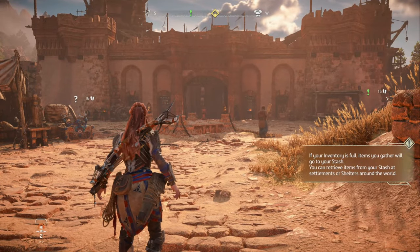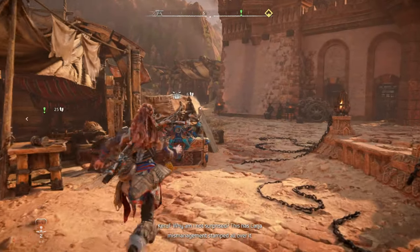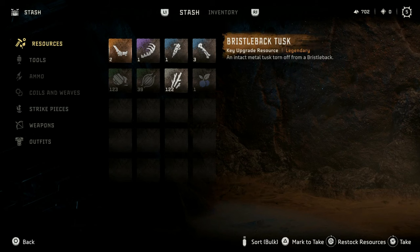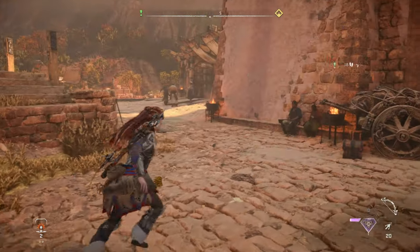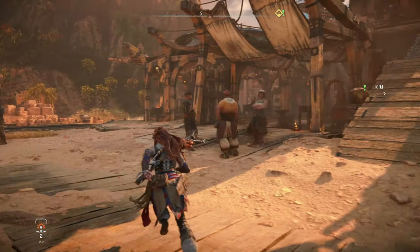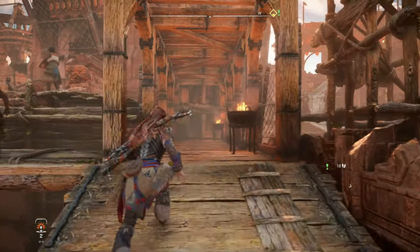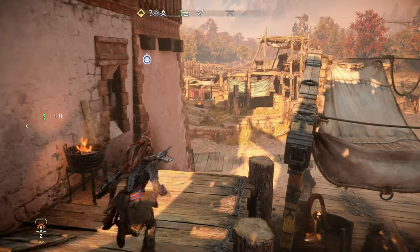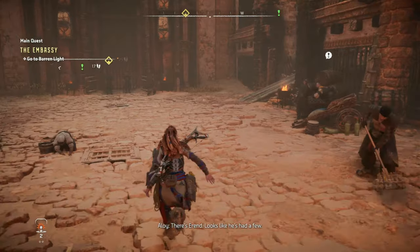Let's take a look around. If your inventory is full, items you gather will go to your stash — you can retrieve items from your stash at settlements. Here's the stash. Underground city in the desert? That would be interesting to see. There's errands too.